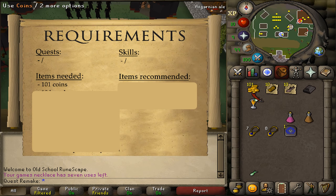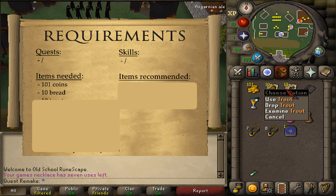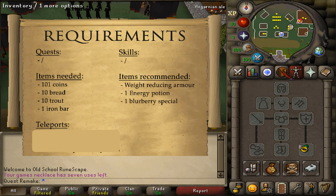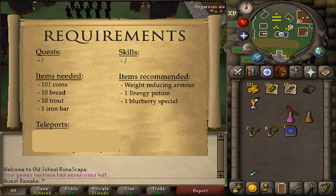The items we will need are 101 coins, 10 loaves of bread, 10 trout, and an iron bar. For the recommended items, some weight-reducing armor and 1 stamina and energy potion.